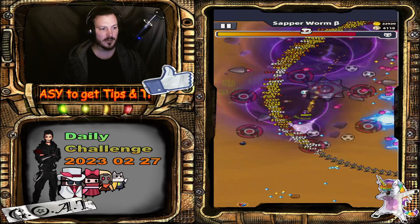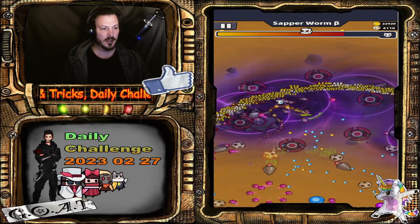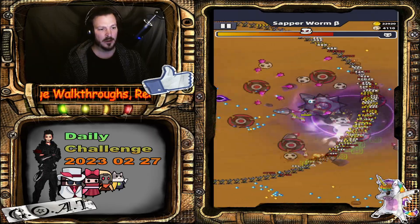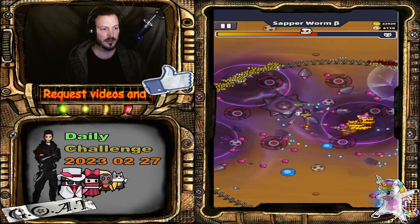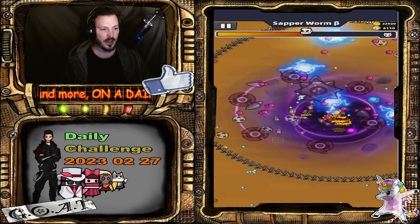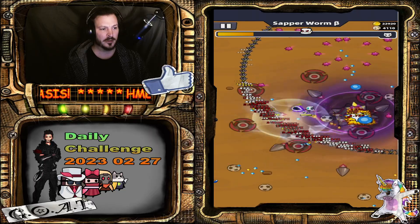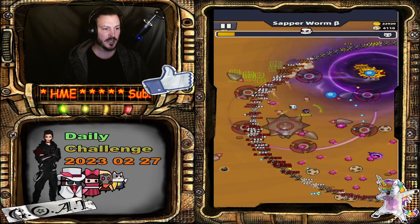One way of doing this boss is just switching side to side with a long-range weapon to deal damage. It will take a little bit longer, but that's the easy way. Or you can keep more attention on the blue orb projectile rather than the pink ones — the pink ones are often easy to dodge.